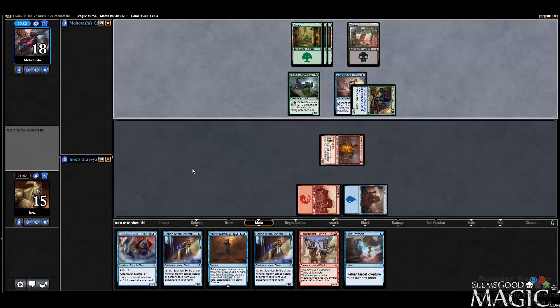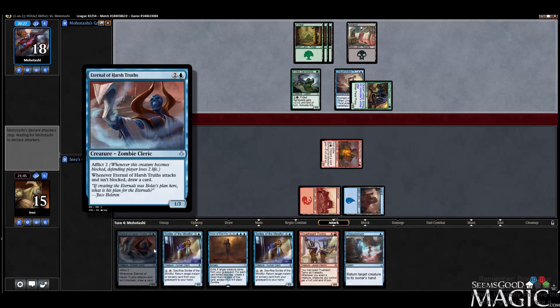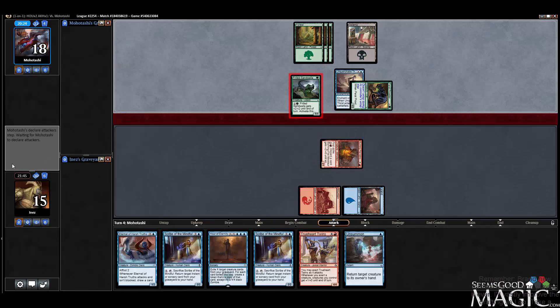So they're green-black now — they're three color, junk colors. Our hand needs some help, by the way. It looked fantastic, but it does need a little help. I guess we're just a land away from some Eternal of Harsh Truth value. Got some harsh truth bombs for us.